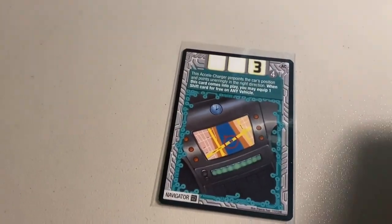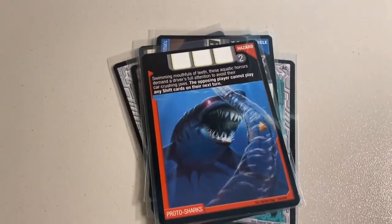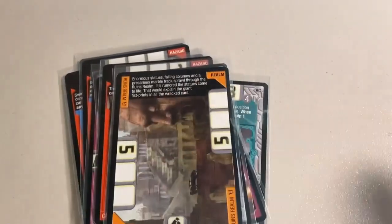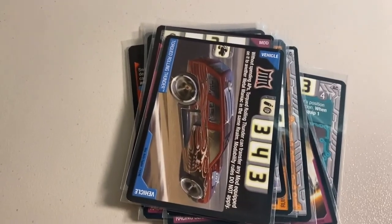First up in these Accelerator sales, we sold a lot of 15 Nermit Smith cards. It was a lot of uncommons: Navigator, Sound Buffer, two copies of Spike Tires, Torqued Hollowback, two copies of Proto Sharks, two copies of Racing Slicks, Carnivorous Planets, Anti-Gravitation, The Ruins Realm, Sand Speed, Door Driller, Hyperpod, and Torqued Rolling Thunder. Total on this order was $60 even to a return buyer.